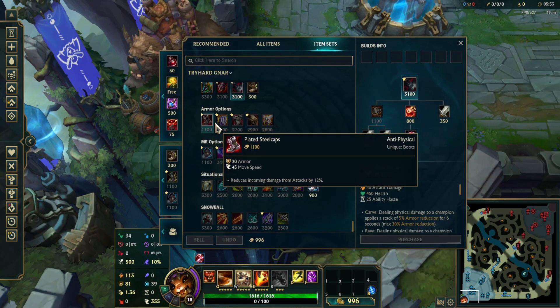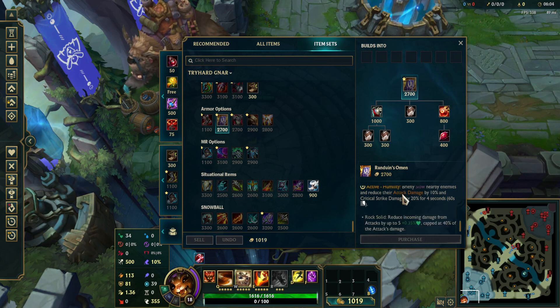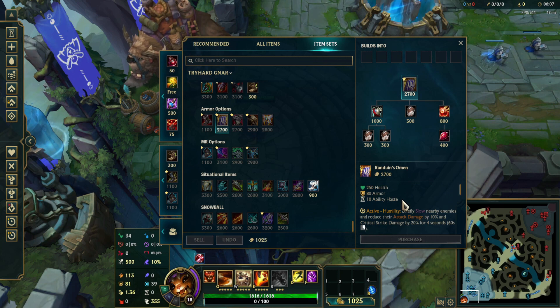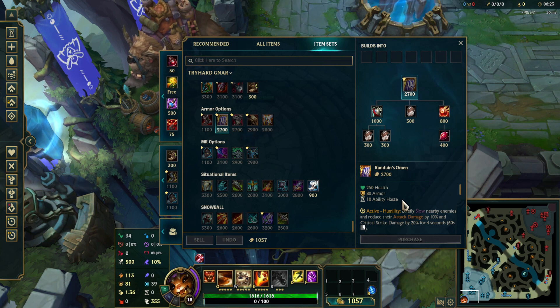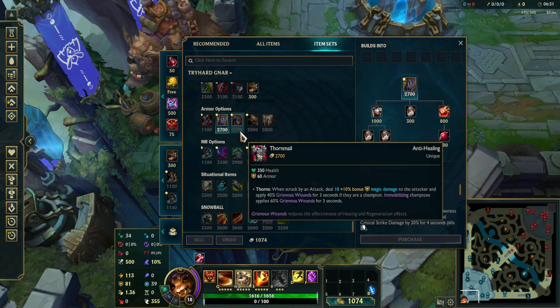Here are the armor options. Plated Steelcaps of course. Randuin's Omen — this item is very good against ADCs and crit top laners like Tryndamere. I'd definitely rush this item second if they have a Yone mid lane, or a crit dealer like Miss Fortune, Caitlyn, or Jinx bot lane. And sometimes in the top lane or jungle there's a Graves that deals crit. So this item is very good on Gnar and it's pretty cheap as well.